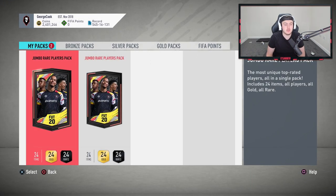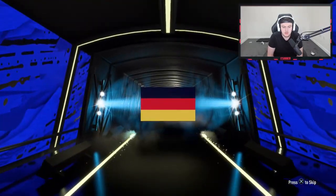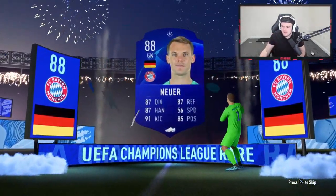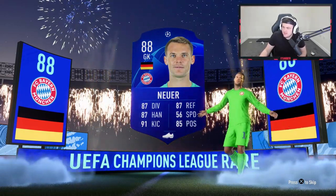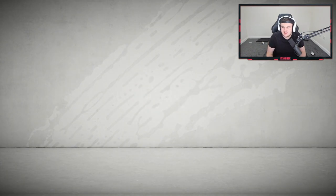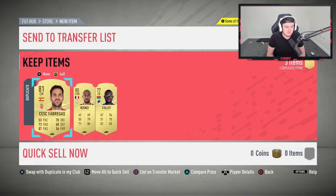We've got two Jumbo Rare Players packs — these are 100K packs. These should be paying out big. First one is going to be a blue walkout — let's go! German goalkeeper — Neuer! That's a good pack. 88 Neuer, first time I've packed him this year. He's only 26K, but we'll take it. Oh my word — three walkouts in one pack! That is unreal. Neuer is 20K, Navas is like 17K, and Firmino is like 40K. So that's about 80K from that one pack — that is a sick pack!